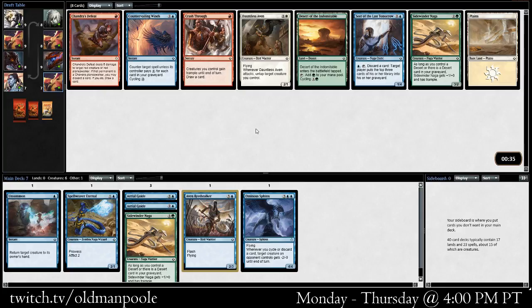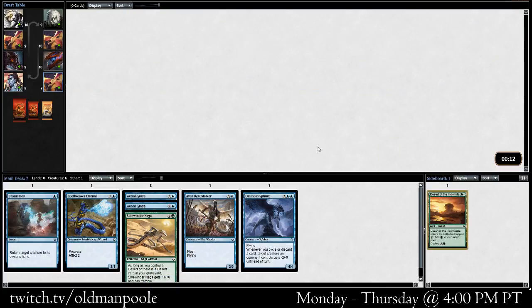Take another Sidewinder Naga. Take Chandra's Defeat — I don't think we're going to end up in red though. Interweaving Winds is not real exciting, although it's okay. Desert's okay. I think I'm going to take the Naga. Actually, if we do end up in green, maybe I'd rather have the Desert — I'll take that.